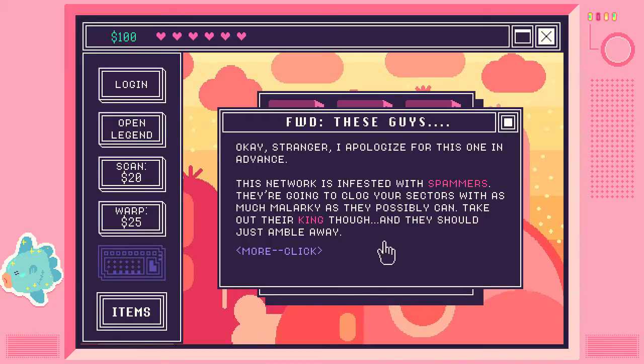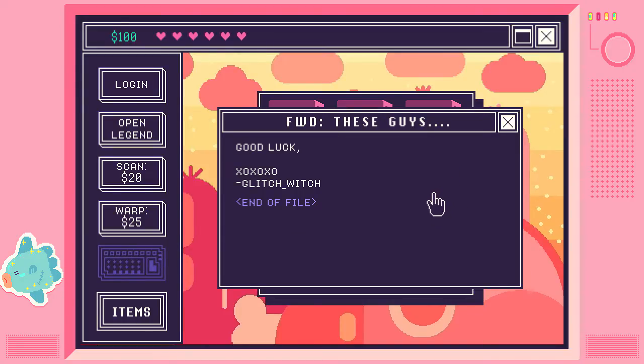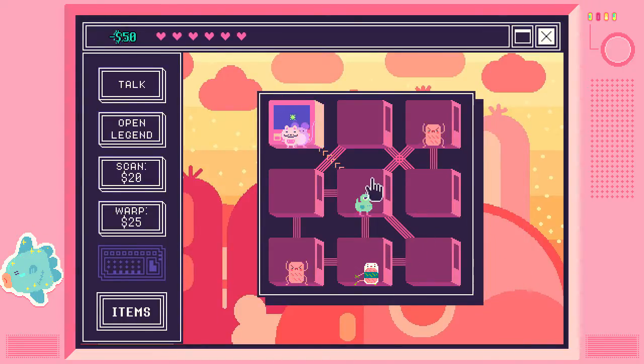Okay, stranger. I apologize for this one in advance. Oh no. This network is infested with spammers — they're going to clog your sectors with as much malarkey as they possibly can. Take out their king though, and they should amble away. Good luck! Hugs and kisses, Glitch Witch. I will make your species extinct.